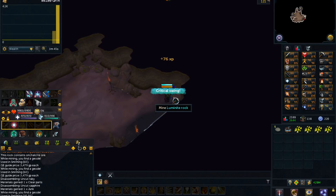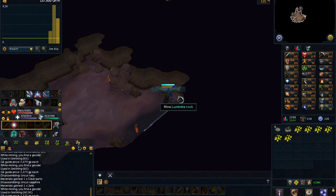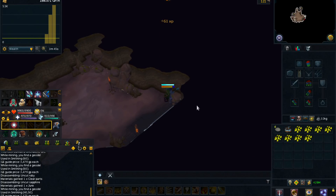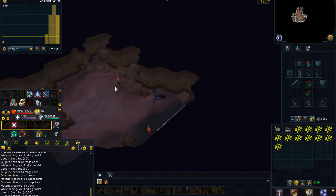Specifically, the resource dungeon within the mining guild. This does require 60 mining just to get in, so that is a fairly high requirement, but it's a really great spot to mine luminite. You should also bring at least a rune ore box so you can store the luminite — you can store up to 120 before banking, making the profit per hour much higher.